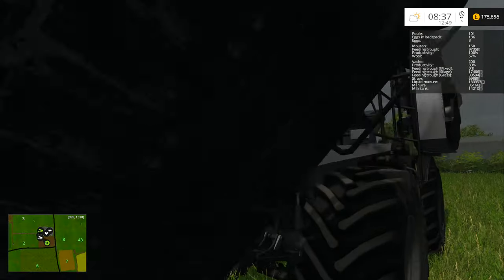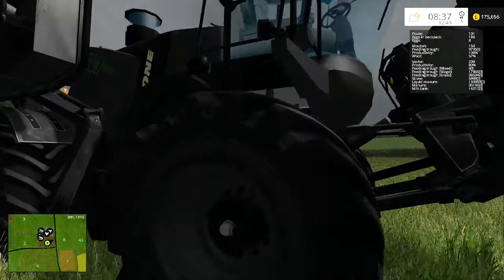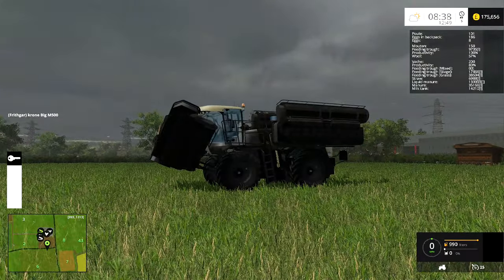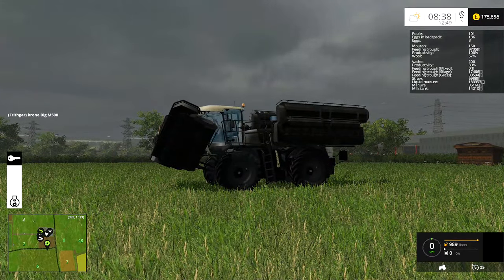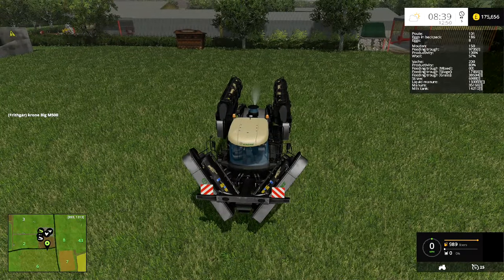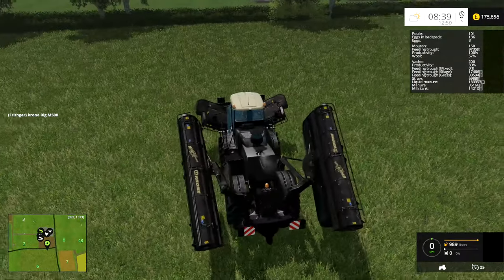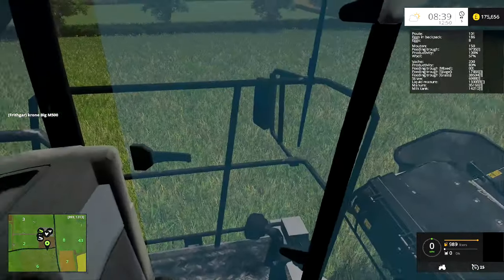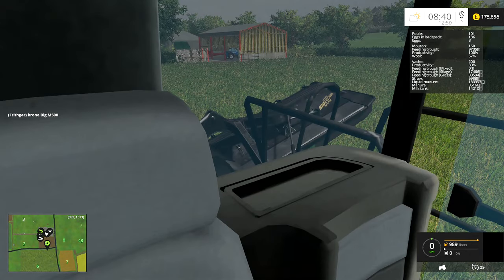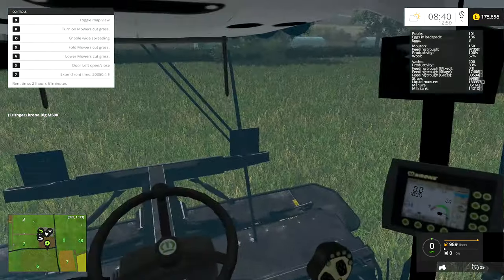For all of that mowing I needed something bigger, and look at this thing — this is a Krone Big M, done in black, a special edition black Krone Big M. This thing has a 13 and a half meter cutting width, it is awesome. I've hired this for the day — obviously this is not something we'd be buying. Now unfortunately the same button you press to open the door on the cab is also the one that unfolds everything, so we're going to have to run with the door open. If you try to close the door it folds everything up, and I didn't want to bother remapping the keys.